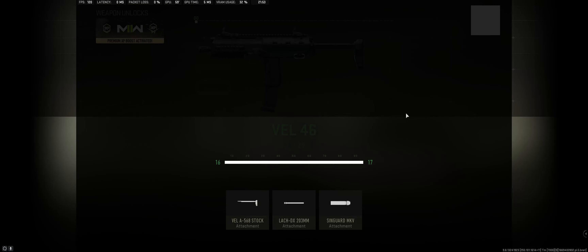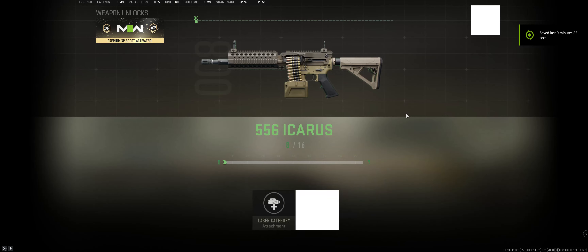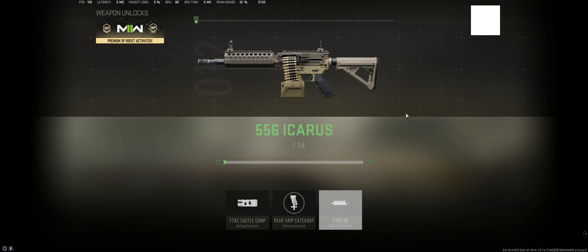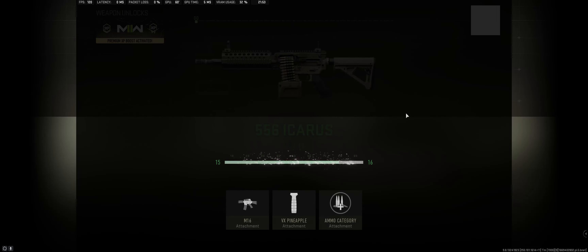Even the gun I had in my back pocket — which I only pulled out maybe once or twice — still got a few levels. You definitely get XP when a gun is in your back pocket, but I've noticed you get way more when it's the weapon you have out and active.